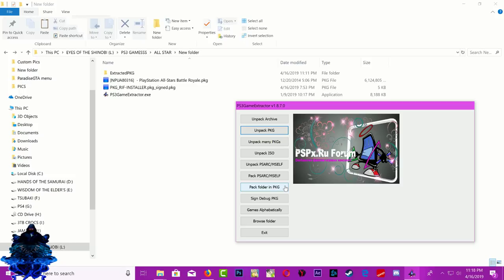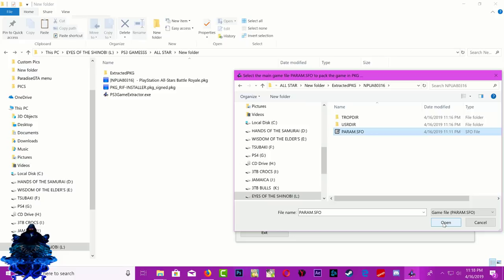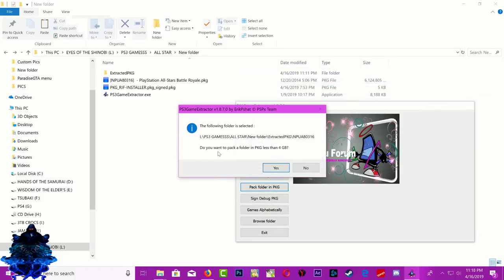We're gonna convert the extracted folder back into a PKG file, but we're gonna do it differently this time. Select 'Pack Folder in PKG' — once you click it, you're gonna search for your extracted folder. Go inside the extracted PKG folder, then go inside the game folder, select the param.sfo, and press open. It's gonna ask you if you want to unpack the folder in less than 4 gigabytes — you can do 2 gigabytes or 4 gigabytes, it's up to you.